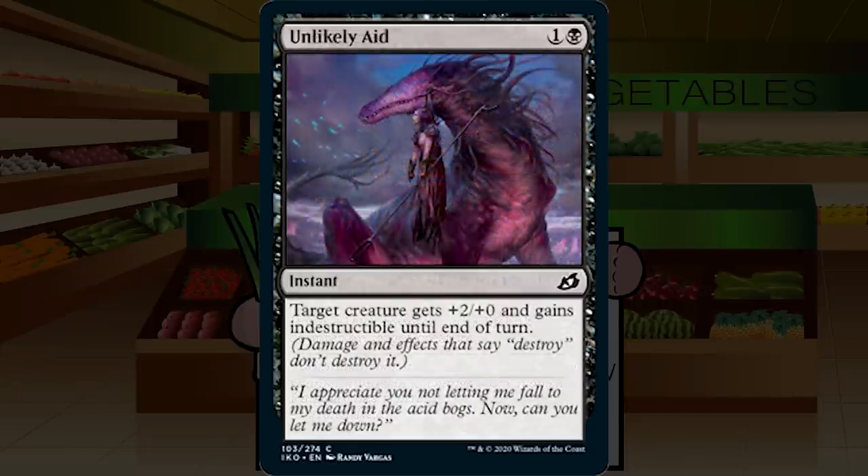Up next is Unlikely Aid — one and a black for an instant at common. Target creature gets plus two, plus zero and gains indestructible until end of turn. Another meh combat trick — it's going to save your creature and hopefully kill theirs, which is okay, but that's a combat trick that sits on the edge for me. If I have a spot for it I'll put it in, maybe if I'm aggro, but otherwise it gets cut. C minus for Unlikely Aid — this must be a reprint: it was Gideon riding Rakdos.